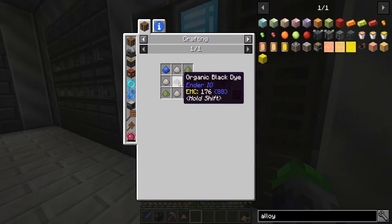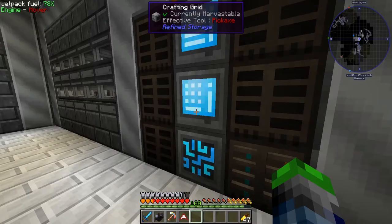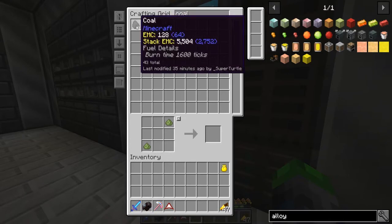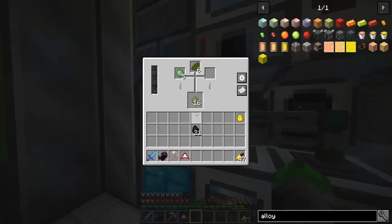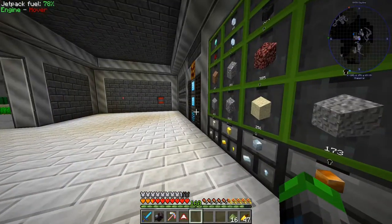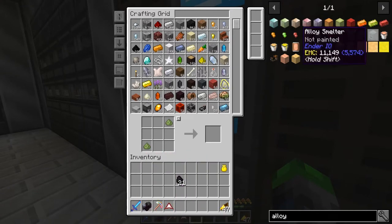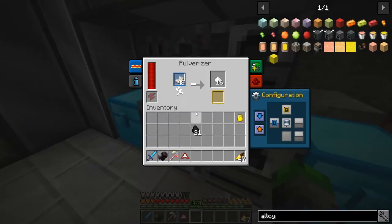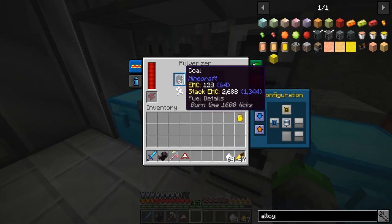Now we need organic black dye, which looks like a slime ball and coal. I've got coal dust — that's charcoal. I used up most of it, so I made some more. I'm probably going to make two alloy smelters — double the trouble. Alright, quartz is done, now we move on to coal.